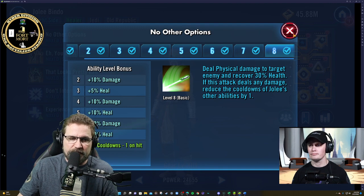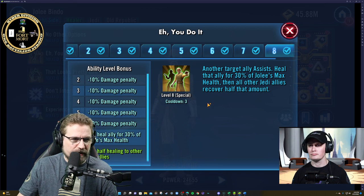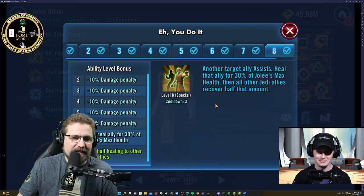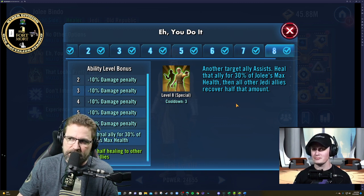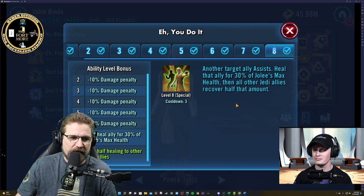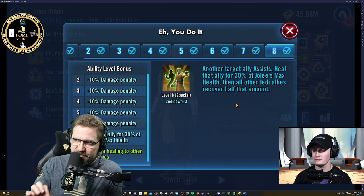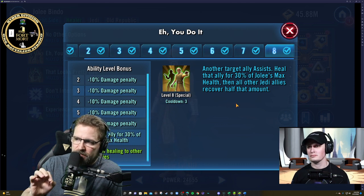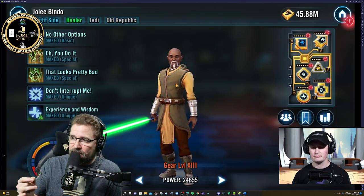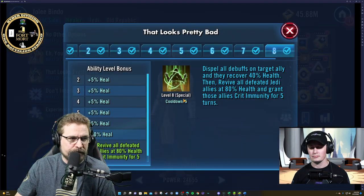He is a support character, basically there for the heals and the revives. Another target ally assist — heal that ally for 30% of Jolee's max health. This is the start of health modding. All other Jedi allies recover half that amount. Heal that ally for 30% of Jolee's maximum health — this is a clutch ability for getting a huge heal. Daka has something similar: the more health they have, the more they're going to heal up the ally character.